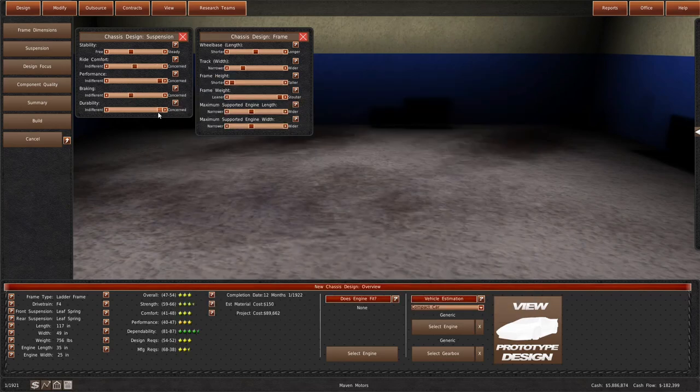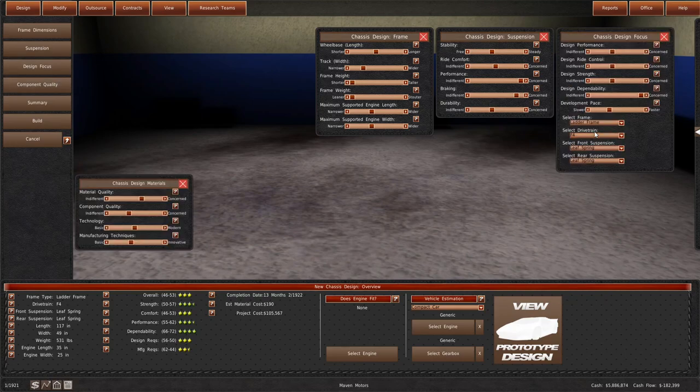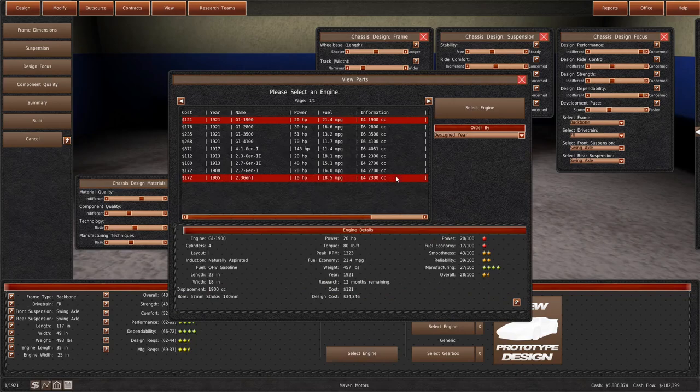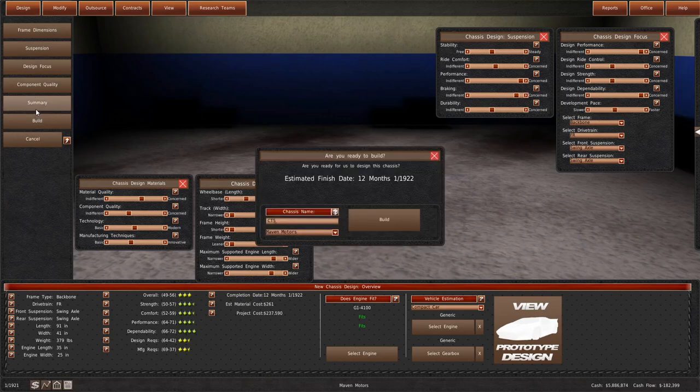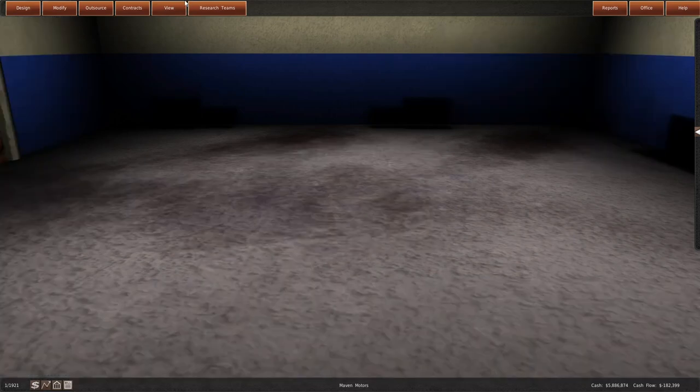We'll go for performance and braking on the sports chassis. We're going to go lighter on the weight - front engine, backbone chassis, swing axles for both. This is our sports chassis - a bit shorter and narrower. 380 pounds, quite light of a chassis - this one's going to be a bit lighter but also a little bit less powerful. This would be the S chassis. So we've got the S, the Ford, and the A - the sports, the four-wheel-drive, and the basic.